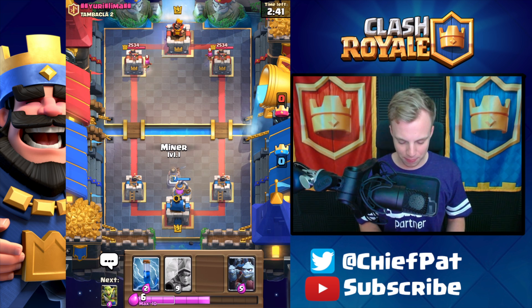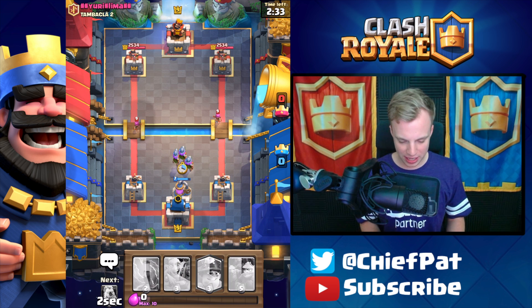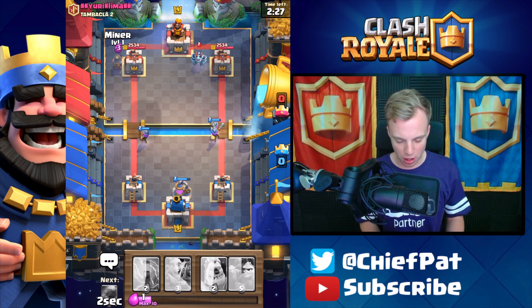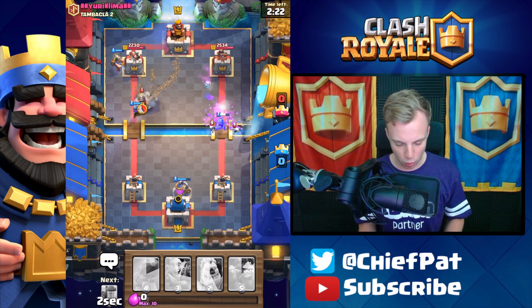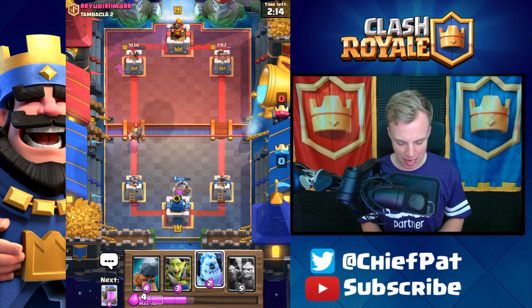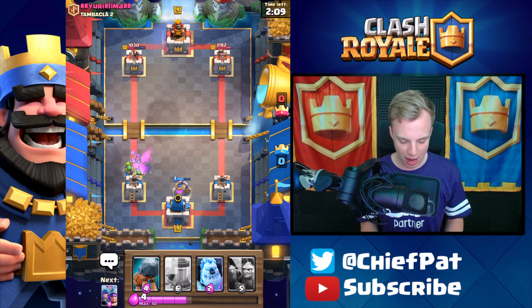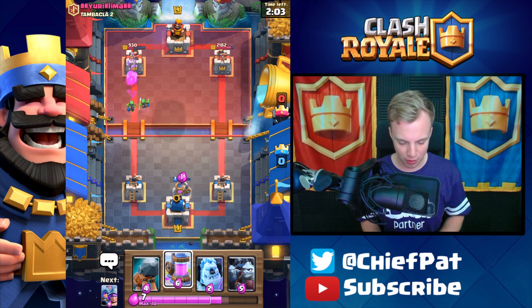As we get ready, I'm trying to predict a Miner onto my Pump right here, which is super aggressive. As this all goes in, what the heck is our opponent doing? He's used a lot of Elixir right there and not gotten anything out of it. I'm going to go ahead and cycle and use our Miner onto this left-hand side. Look at that Miner go down just as it needs to — I've got Zap for all of this as well.